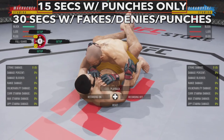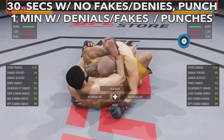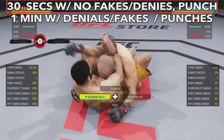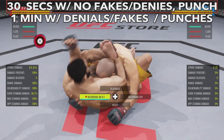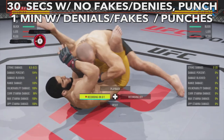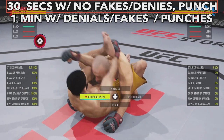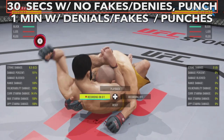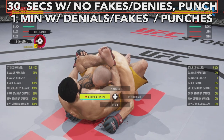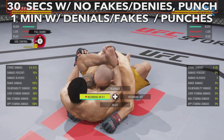For rubber guard it's about 30 seconds with no fakes — no denials, no fakes — and if you're landing punches, 30 seconds is about the time until the ref stands you up. You'll get a total of a full minute with fakes and denials in this position. This can be really deadly to land a lot of head damage and body damage if you target the body.